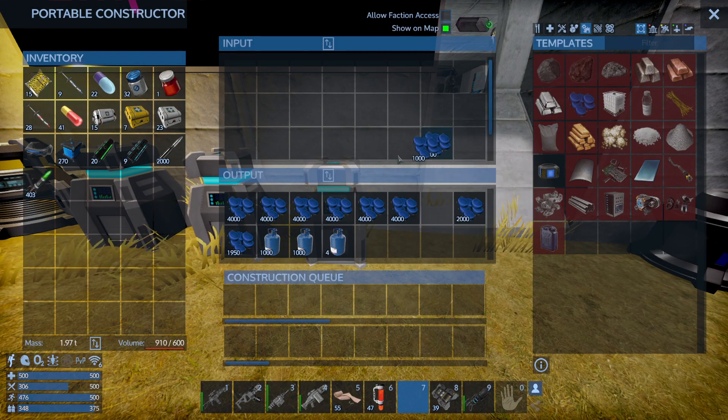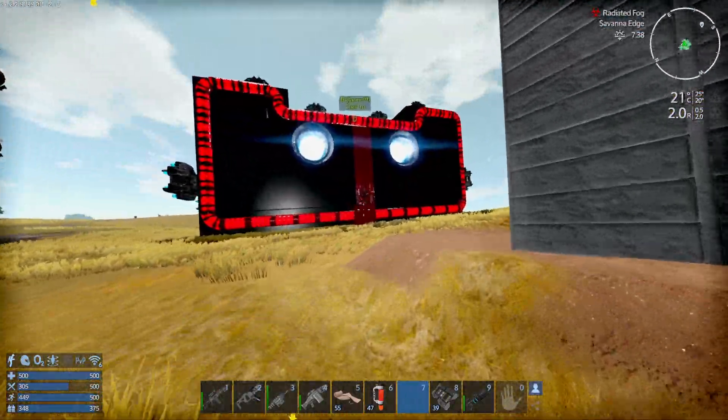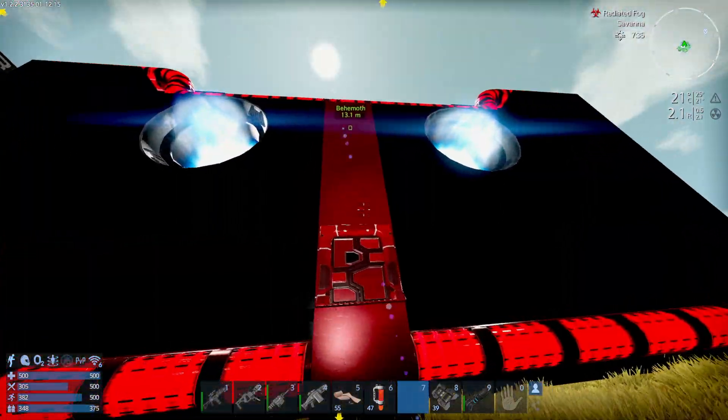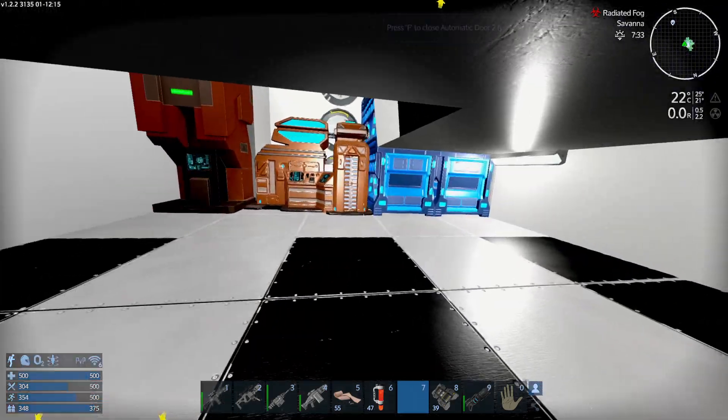2,000 are actually more than enough. In fact, 1,000 are more than enough, considering that we'll mostly be building ammo at our base. As you can see, this ship is relatively massive, but at the same time it's not too big.